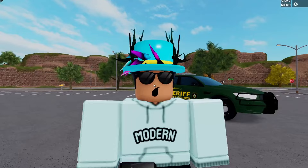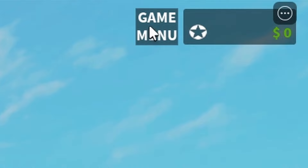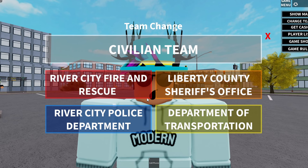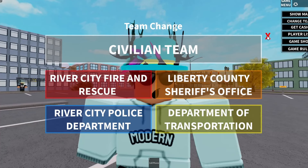Here we are on the civilian team. You may be wondering how to change teams — you go to the game menu, click on it, and press change teams. Call signs didn't come until a little later, and we did not have the DOT team for a while. It was just River City Fire and Rescue, the Sheriff's Office, and the Police Department, as well as the civilian team.